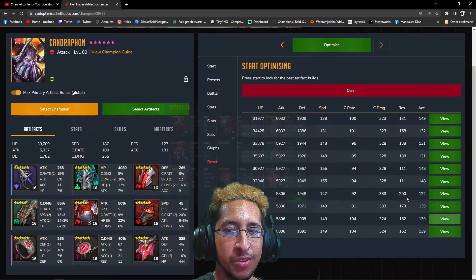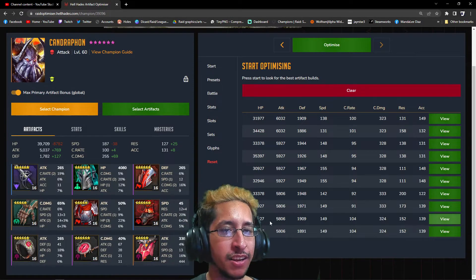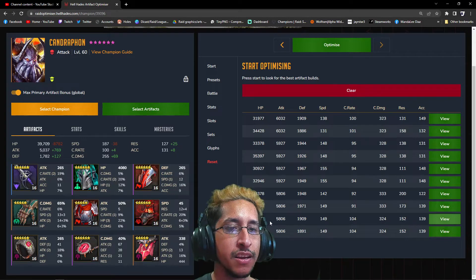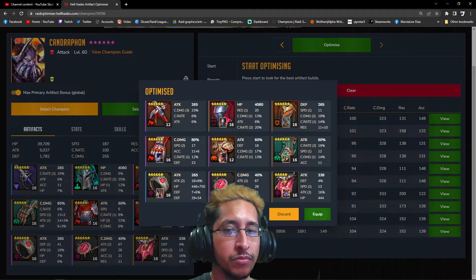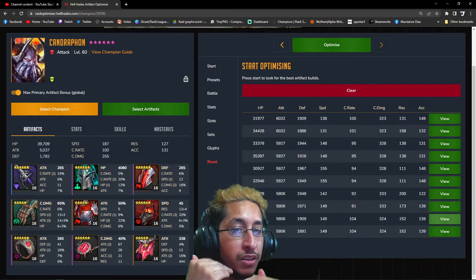I might just go with this one. It gives you roughly an extra 800 attack and 69% more crit damage, and I only lose 38 more speed compared to what I had. We get tons of crit damage, tons of attack, we actually get defense — we just lose HP and speed. That's pretty much what it does. It grabs gear off other champions — we're losing five pieces from other champions I built.